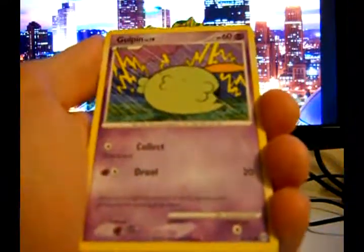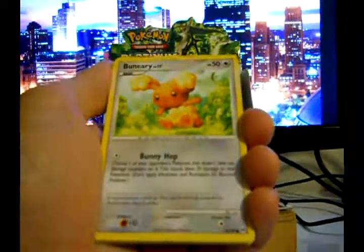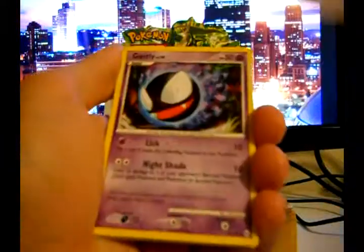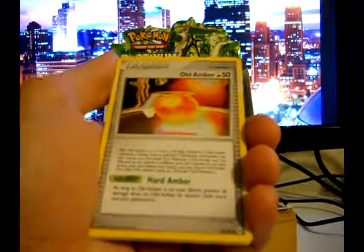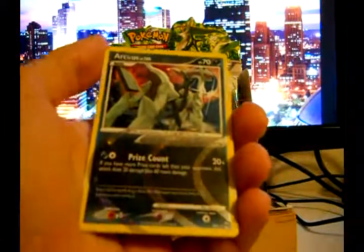Trico, Gulpin, Bagon, Bagon — Beniri, Geodude, Ghastly, Haunter, Old Amber Trainer, and Arceus Dark.